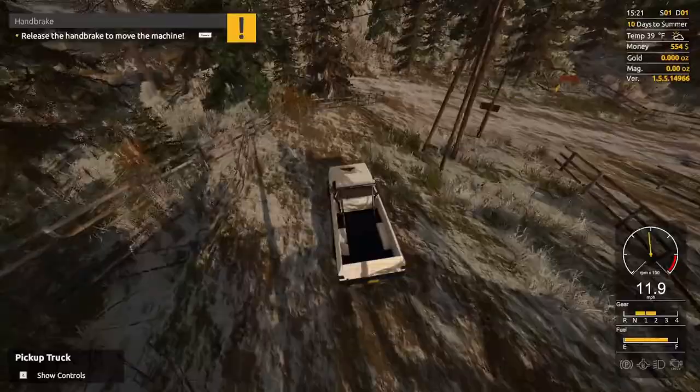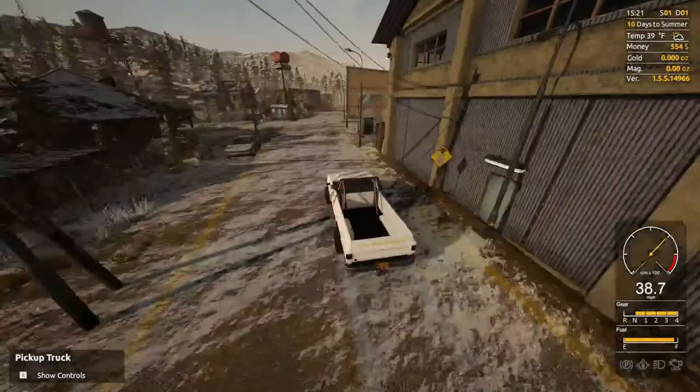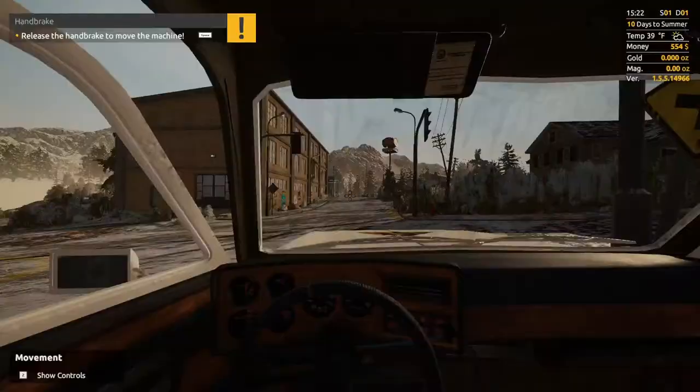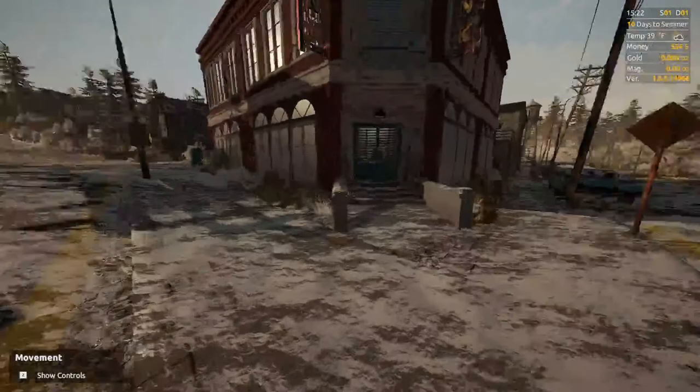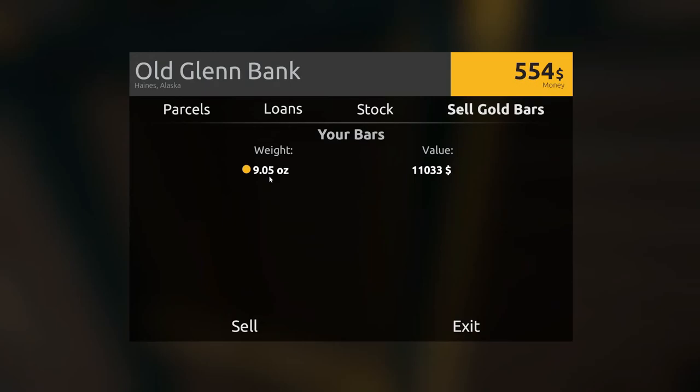We're going to run to the bank, sell our gold bar, and start finding the equipment we need to set up the gold room — at least the two major pieces. I'm not worrying about the other one right now. Stock gold is at $12.19 an ounce. We've got a 9.05 ounce bar, that's going to be $11,033 plus the $500 bonus. We'll go ahead and sell that — $11,588.